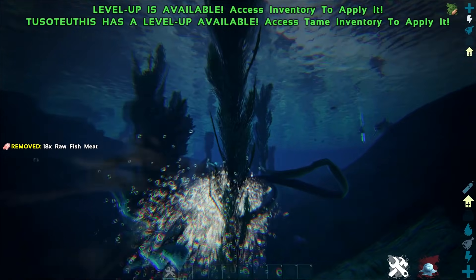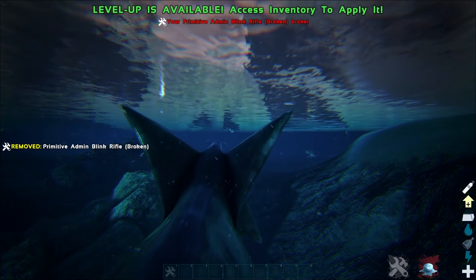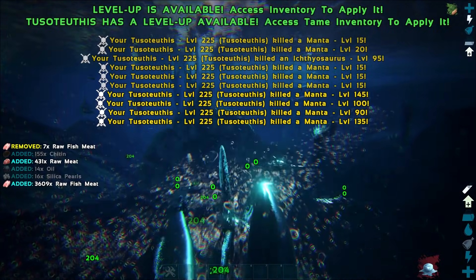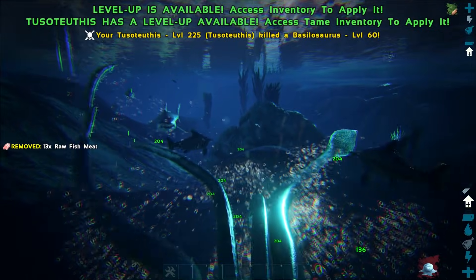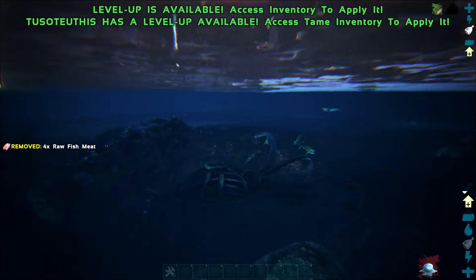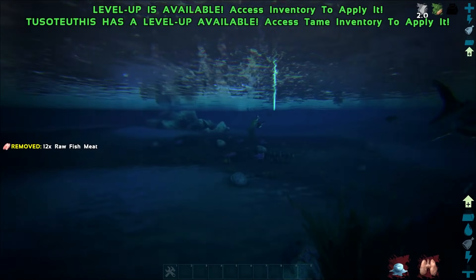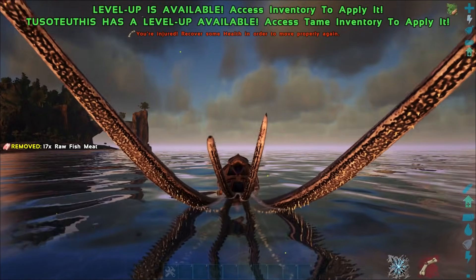Now these guys are a little bit slower than Mosasaurs but they make up for it with their huge stopping power, as well as the ability to grab their prey and stop them from getting away. You can also abuse this to kill Alpha Mosasaurs — if you manage to swing your Tusoteuthis around the right way you can actually get the prey stuck in terrain and just grapple and pummel them to death. These guys just deal so much damage to everything around them — you can see there we're hitting for 204. You can also squirt your way out of danger with a little bit of squid ink to escape.